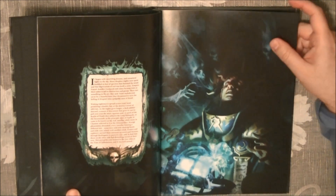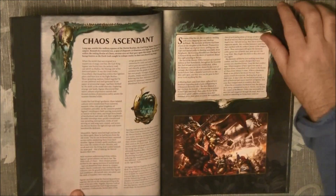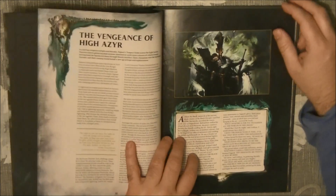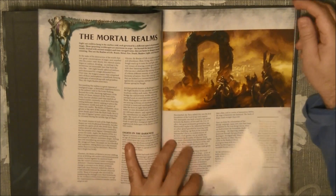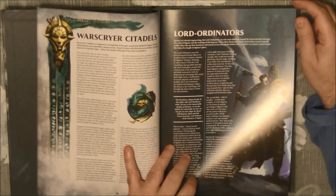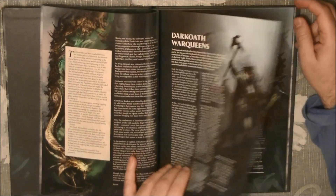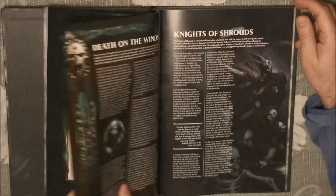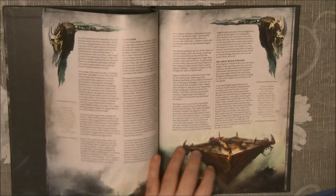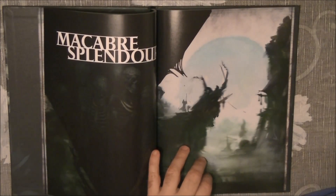We have full color illustrations throughout. Then we go to all the fluff, starting with Chaos Ascendant and the Vengeance of the Highest Year. Then they talk about the citadels, the road ordinators, and then some of the dark cult war queens, the fungoid cave shamans, and the knights of roads. We have all the fluff, introduction, and background for this campaign.